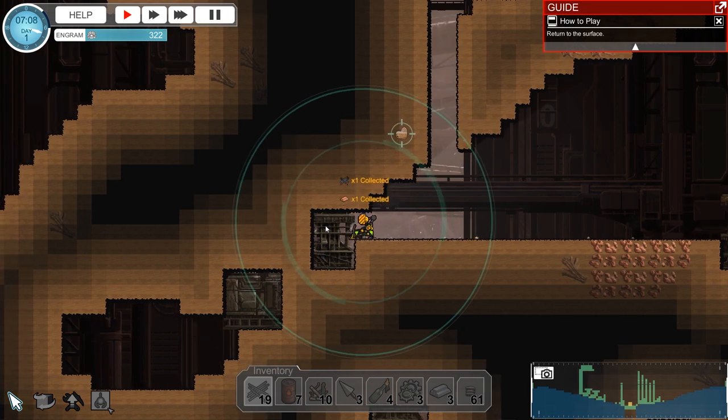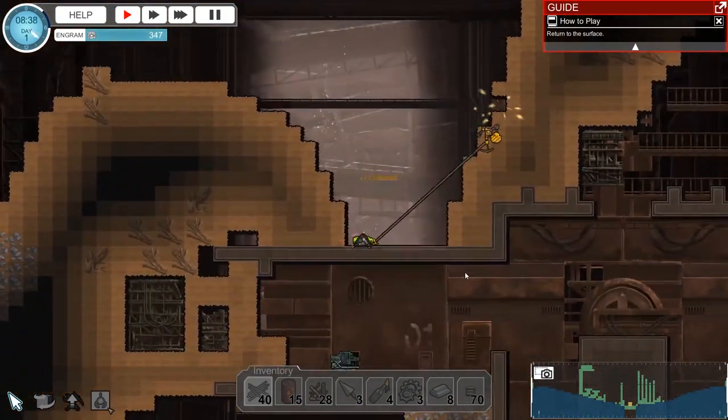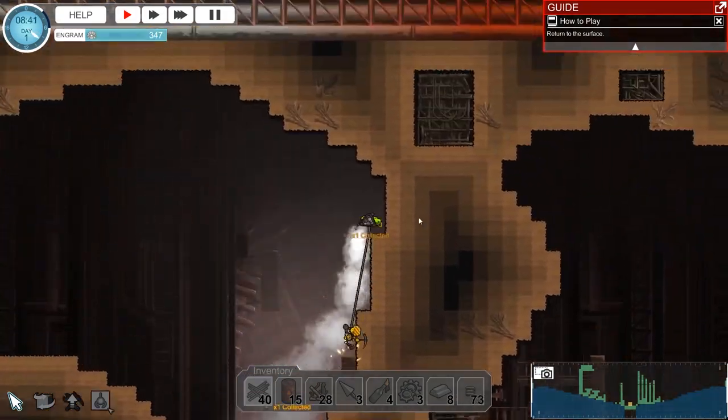I'm harvesting these crates and they're giving me just a random assortment of goods. You're going to find them from beginning to end in the underground portion. With these items it allows me to start constructing some of the basic crafting stations that I'm going to need in order to build up my base.